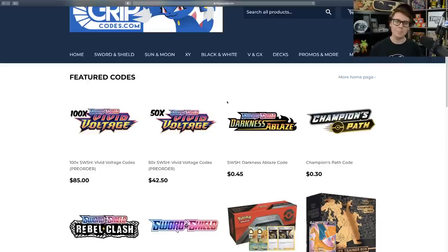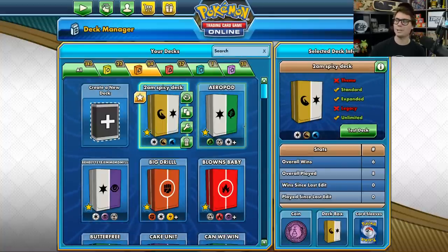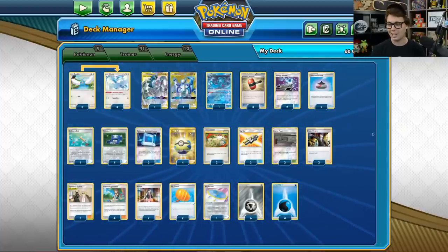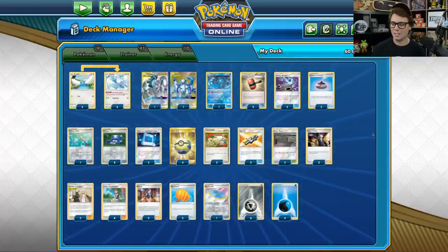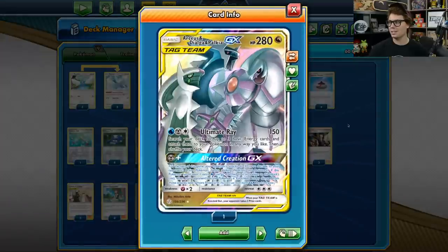Now let's take a look at Matt Saddle's ADP Altaria deck. As you can see, we've named this deck '2AM Spicy Deck' because Matt told us he created the deck at 2AM the night before the FullGrip Games online series. Clearly, that strategy paid off as he finished in the top 8. This deck revolves around using Arceus, Dialga, and Palkia GX's powerful Altered Creation GX, which boosts your Pokemon's attacks by 30 damage for the rest of the game.